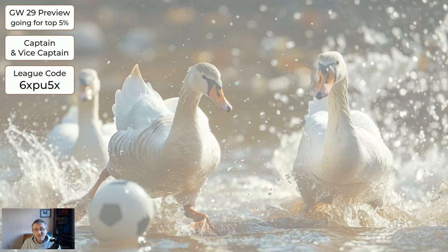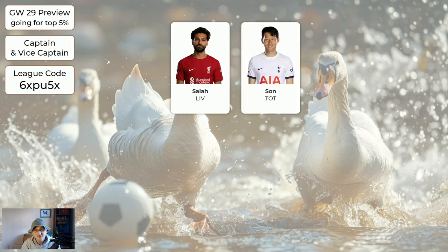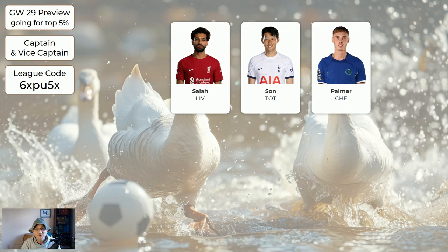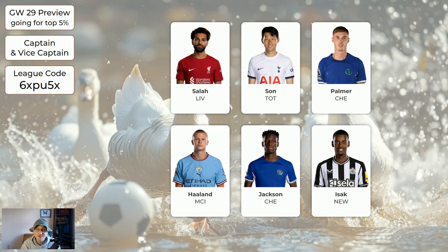For captaincy there's quite a wide choice this week. Salah is a very good captain choice and I may switch to captaining him myself. Son is also a very good choice at home to Luton, and Palmer is a very good choice at home to Burnley — any of those three work well. Haaland can score against anyone so even against the best defence he could still deliver, but if you've got two of the four and one is Haaland, you're probably better off with one of the top three. Jackson and Isaac are also good choices. Don't choose two from the same team — don't have Palmer and Jackson.